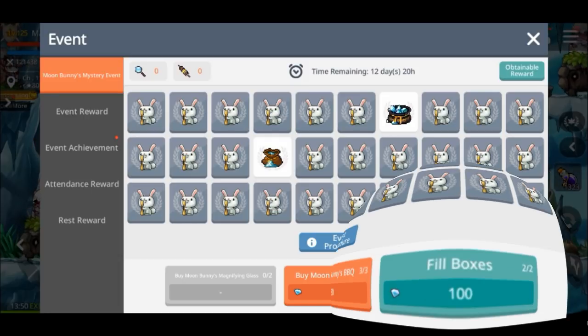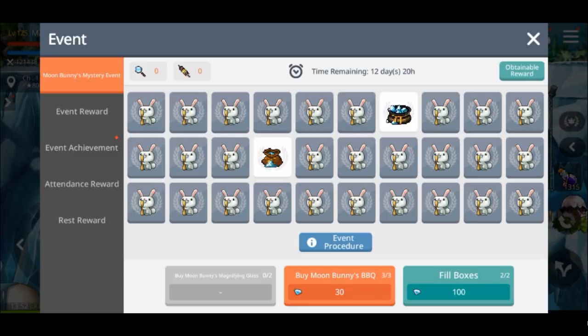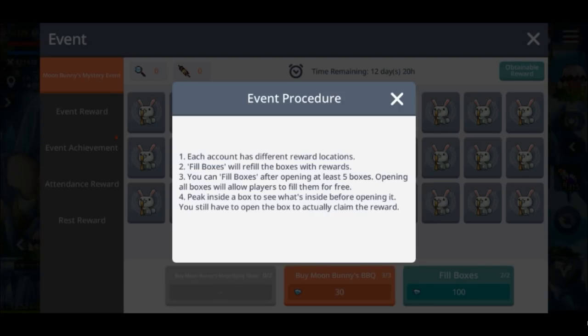The other button down the bottom — the filled boxes button — you can use it once you've opened up five of the hidden moon bunny things, and that will reset them all to be hidden and also reset the rewards. I assume it resets the placement of everything because every account will have a different setup of all the rewards, or once you open all the boxes they'll flip back over and all the rewards will get moved around again. That's pretty much all there is to the event. If you forget how to do it, you can click the event procedure button and it'll pop up a little information of what to do.